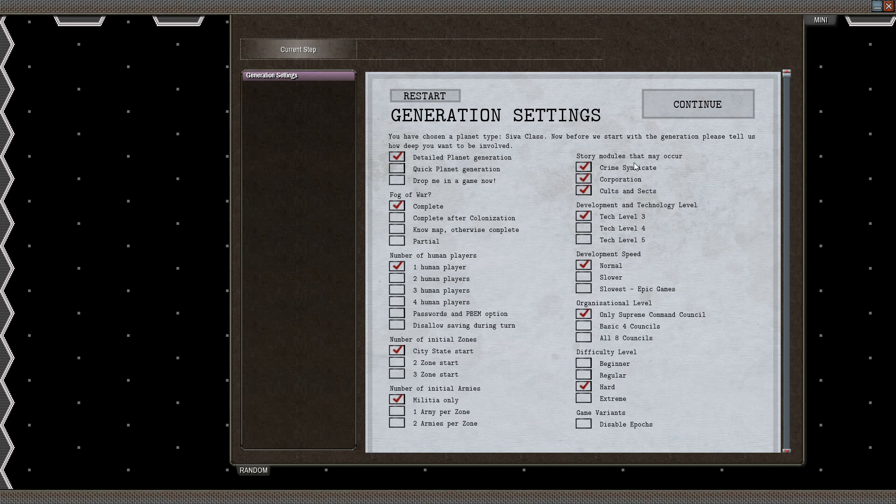As for story options, I will just leave them all on — the crime syndicate, cooperation, cults, and effects. You can turn these off if you want; it's really just for flavor. I have not really found that they are too difficult to deal with, depending on how much you want to invest. For technology level, we'll start with the bottom level. Basically, if you take higher techs, you essentially start with slightly better factories and slightly higher tech enabled, which can make the game faster but can also make things tricky because you will need more resources that you might not initially have.